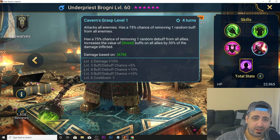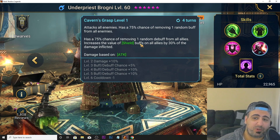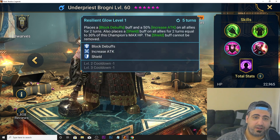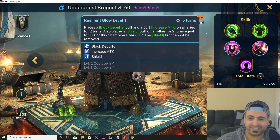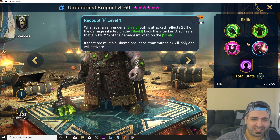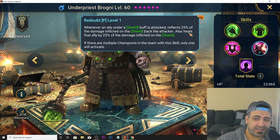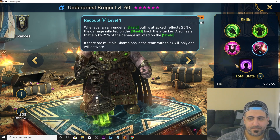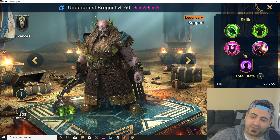Brogni is S tier and a fusion I unfortunately missed. His A1 has an AoE that can remove a random buff from all enemies and a 75% chance of removing one random debuff from all allies. His A2 increases the value of shield buffs on all allies by 30% of damage inflicted. His A3 places block debuffs and increased attack on all allies plus a non-removable shield buff on all allies. His passive reflects 25% of incoming damage back to the attacker and heals the ally whenever an ally under a shield buff is attacked. Amazing kit — how did I miss this guy?